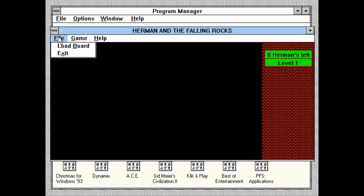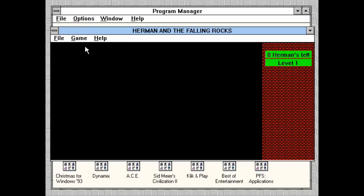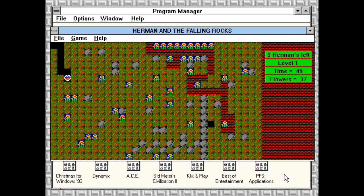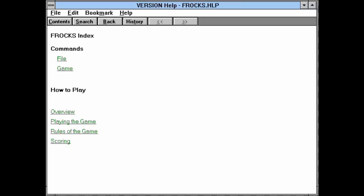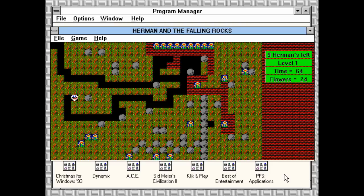You've got some menus with basic options like starting a new game, saving, loading, and getting help with getting help. Seriously, if someone needs help with the help, then they just need help. Starting a new game drops you in a world where you are Herman and rocks are falling, or something. The objective of the game is very simple: collect all flowers and do not get hit by a rock. That's actually the official objectives listed in the Help menu — you can't get much more concise than that.